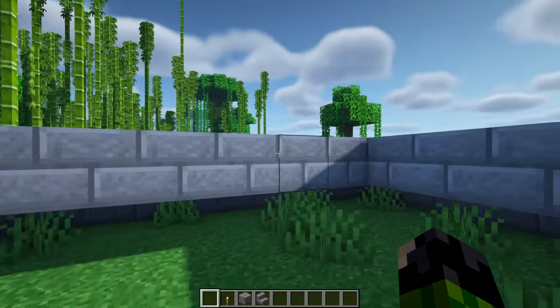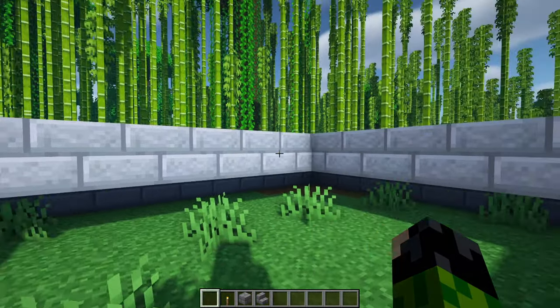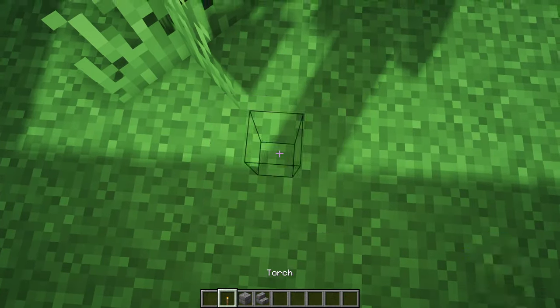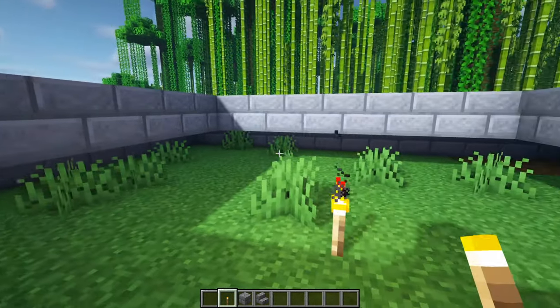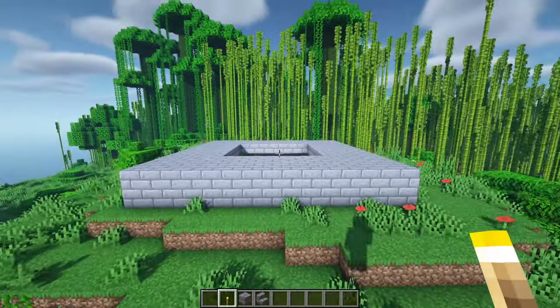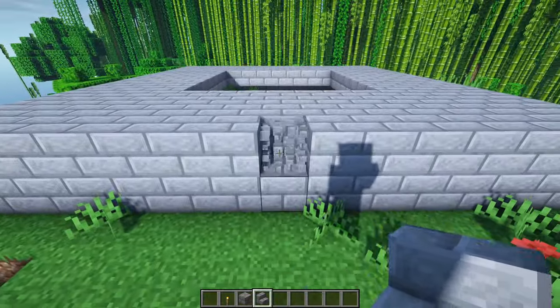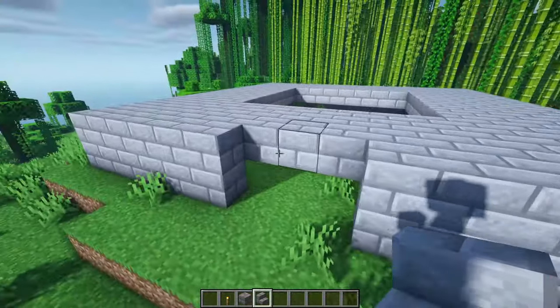You'll know you have the right size platform when all of these sides are seven blocks long, so just go ahead and measure that before you go any further. You can also go ahead and slap a torch in the center of this platform here just to stop any spiders from spawning underneath. The next thing to do is to locate the front of the house, so come to whichever side of the platform that's going to be for you, and break away these six blocks in the center, so there should be six blocks on either side.